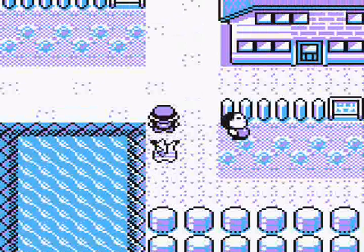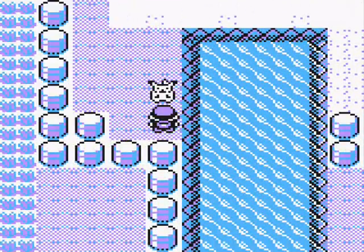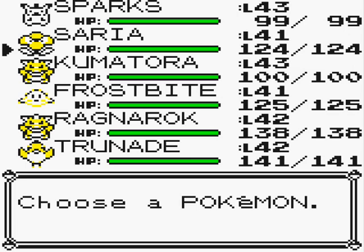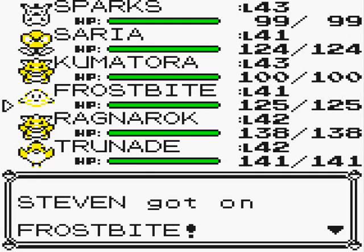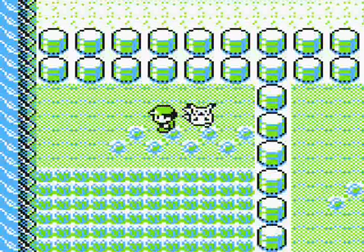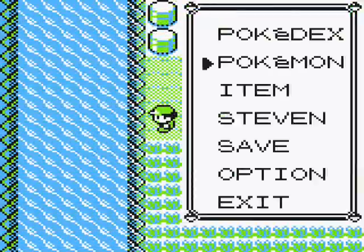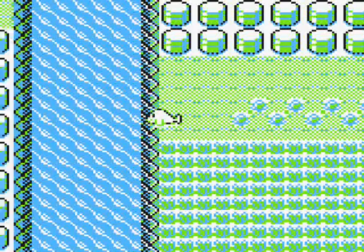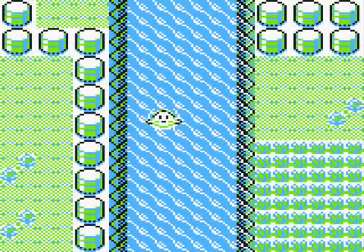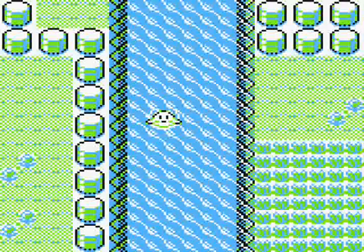Anyway, if you forgot, there is water here — as though you could not tell from looking at the screen and watching me going back and forth. That means we can surf across it. This is the surfability! You jump on top of your Pokemon and you can go wandering around surfing through the water. You can go anywhere that there is water, as long as it's not blocked off by either a trainer — and yes, there are trainers in the water — or any form of rock.